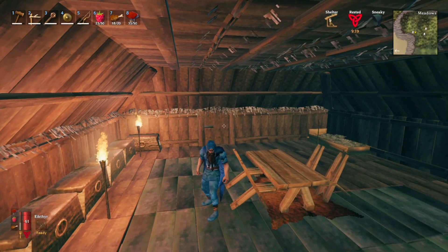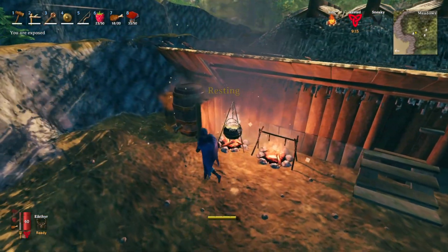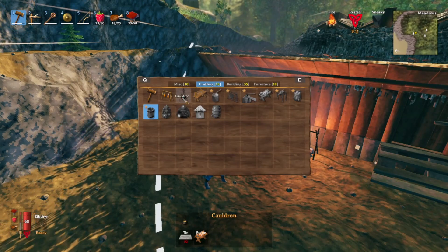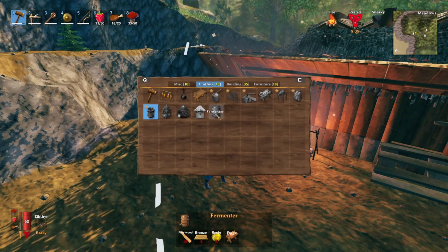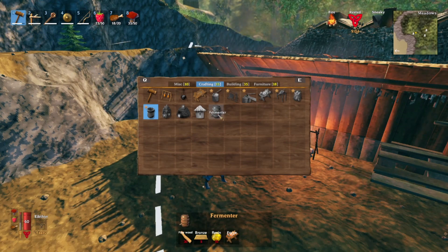Welcome back to the channel. Today I wanted to briefly go over how the cauldron and the fermenter work in Valheim. The cauldron costs 10 tin to make, and the fermenter costs 30 fine wood, 5 bronze, and 10 resin. They don't really take too much to make — you can get them pretty early on.